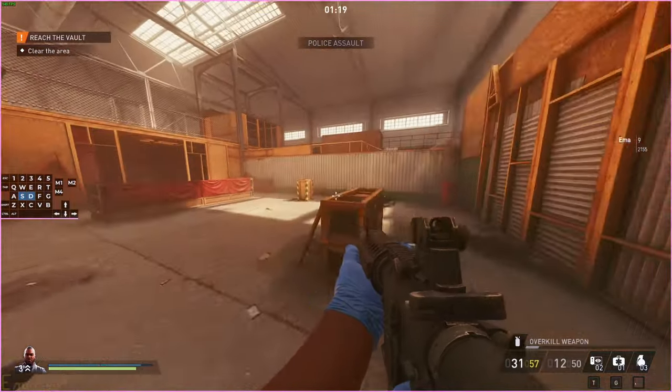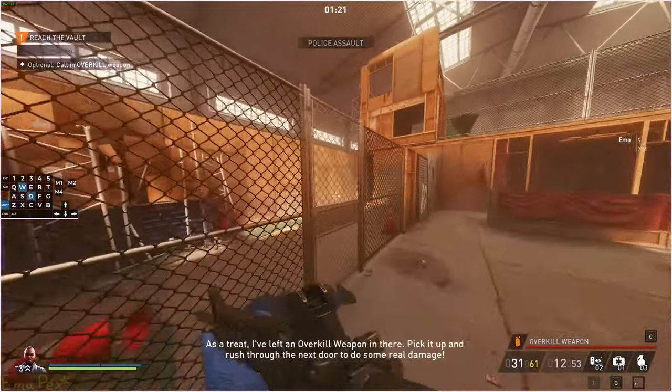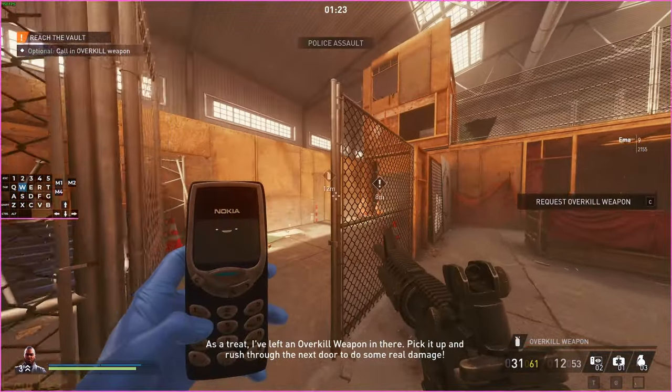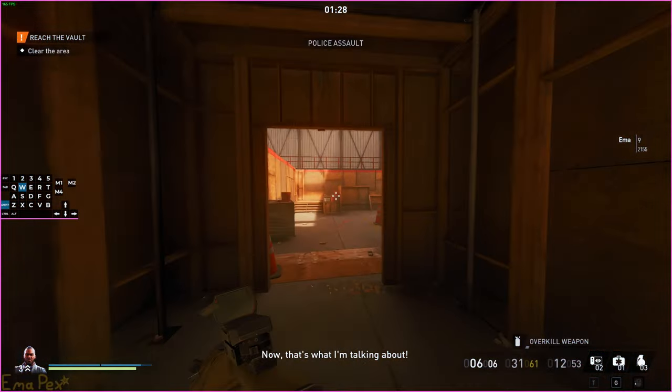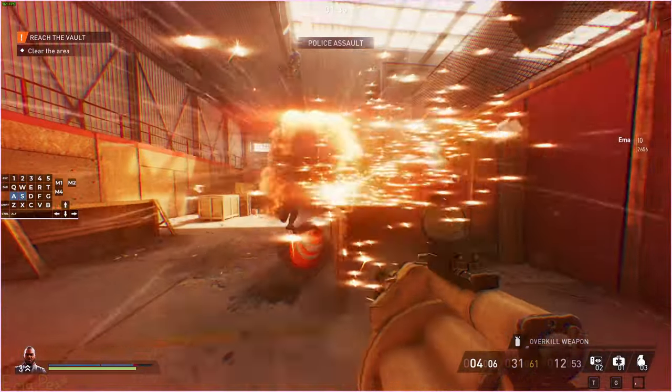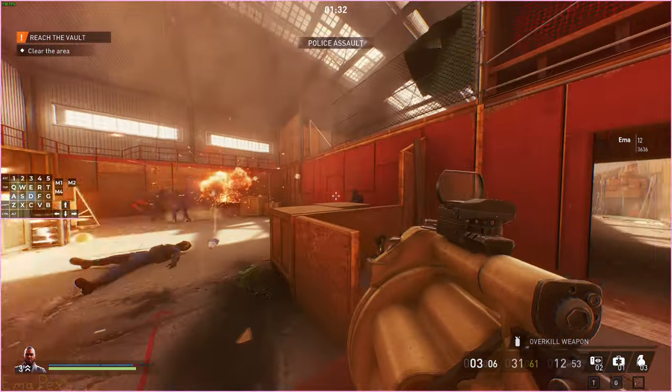You get told about health and armor bags because you will need them. Then you get introduced to the overkill weapon, which in this case is the grenade launcher because it's the one you start with. You can just run through here and blow up everyone.